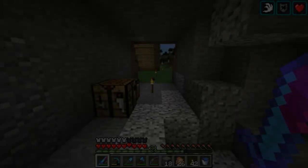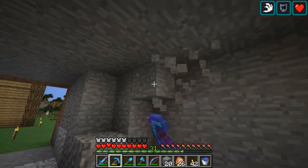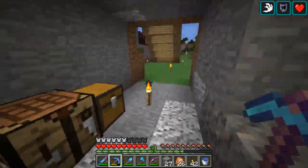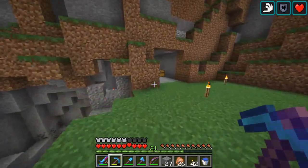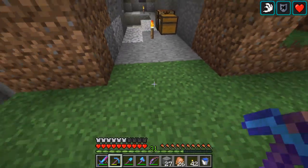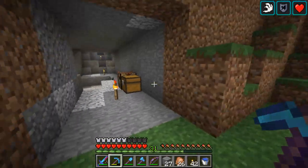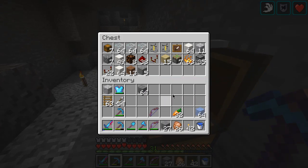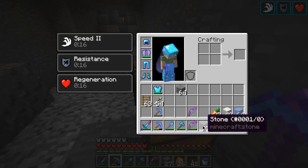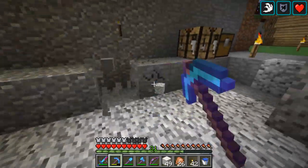This is where the main brewing system is going to be. There's going to be a three-by-three piston door here — I'm not quite sure how I'm going to make it. I think I'll just have a button; if I use pressure plates then mobs are going to walk on it and open it. This is all the quartz I have — it's not even three stacks — but I need to get to work because I have less than an hour left and I'd really like to finish it today.